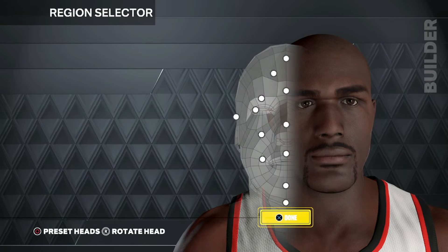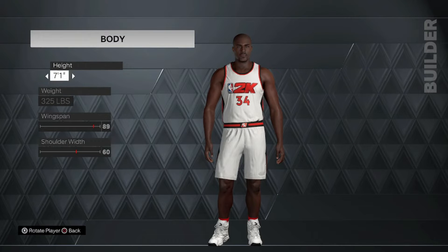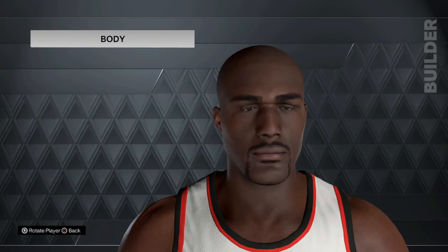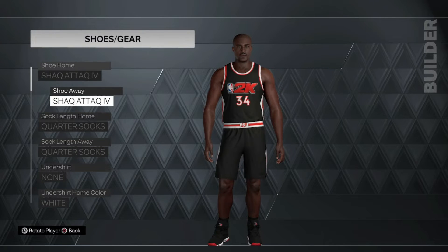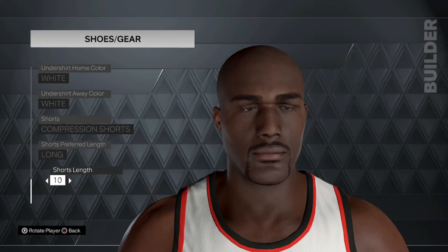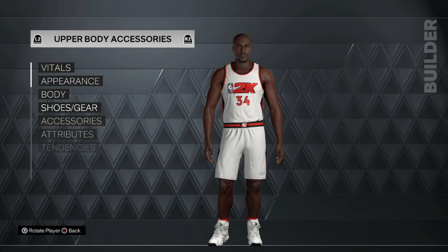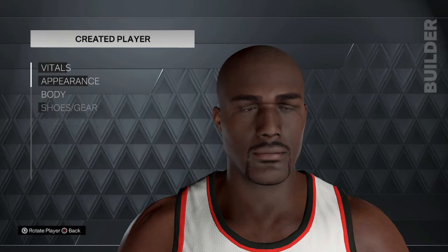Skin three, no freckles, no pockmarks, no blemishes. Body: 7'1", 325 lbs, weight span 89, shoulder width 60. Shoes and gear: Shaq Attack 4, for home from the weight, for the socks, compression shorts, short leg 10. Accessories — he has no accessories, so I'm not going to add any.